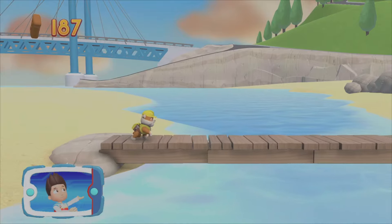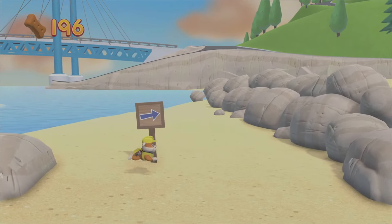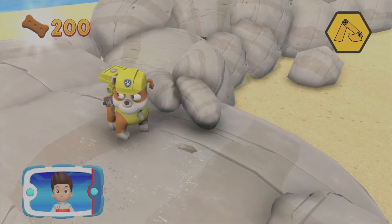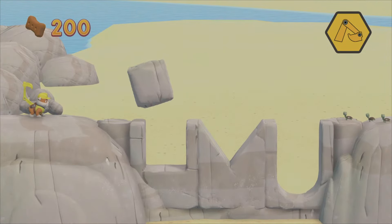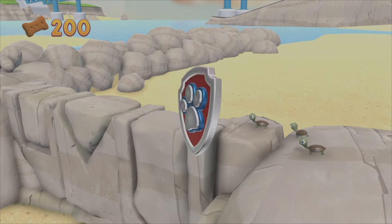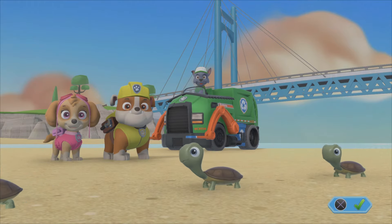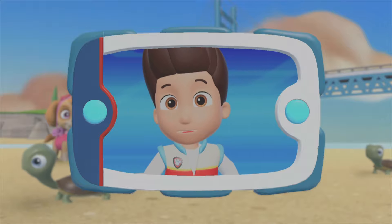Alright! Now we can keep moving! Which pup ability should you use? You did it! Help Rubble to move the rocks into the right spot. You did it! That's great! You helped Rubble repair the path, and the sea turtles are happy they can get home now. Great job, Paw Patrol!